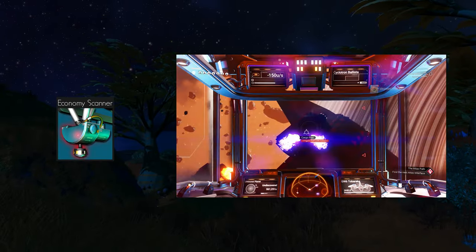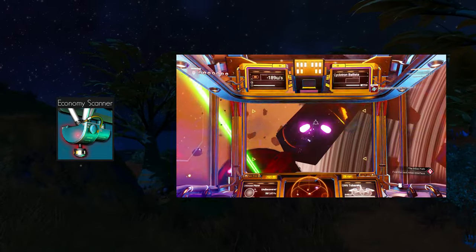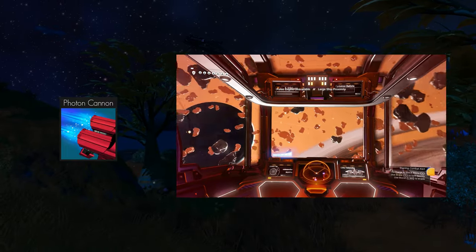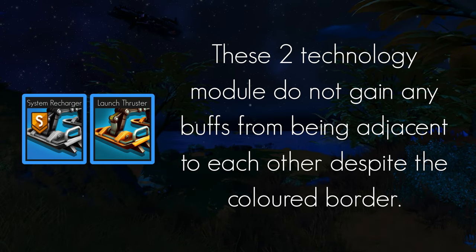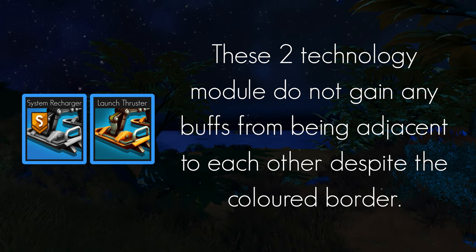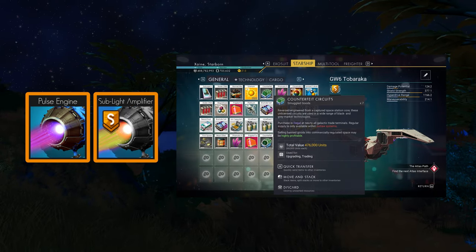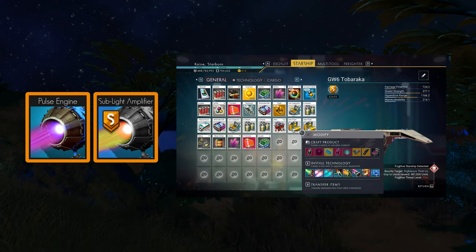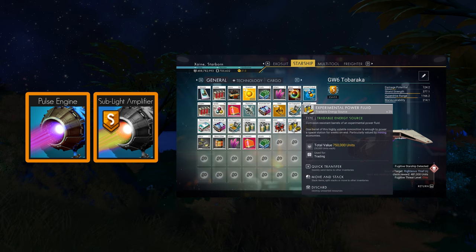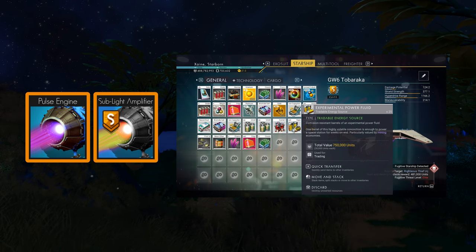For the other tech: the economy scanner is exceptionally useful for trading and raiding, finding out all systems, economy types and strengths, and even trading posts within systems. The Photon Cannon is regrettably indestructible. The system recharger is a great extra to have for those times you call the ship to a planet if you are using it as a storage ship — if you aren't doing short hops in it, you will rarely have to fill it. And lastly is the sublight amplifier for the pulse engine, arguably one of the best technology modules in the game, giving you 30% faster pulse speed. With the main module touching it, you will actually travel at 133.9% pulse speed — a fantastic time saver.